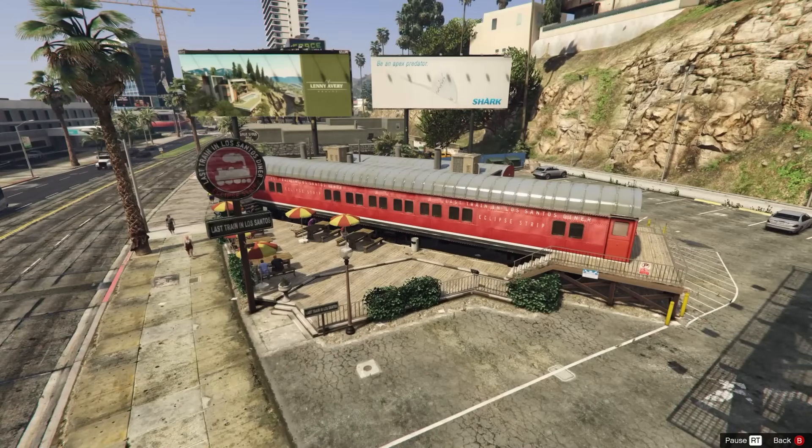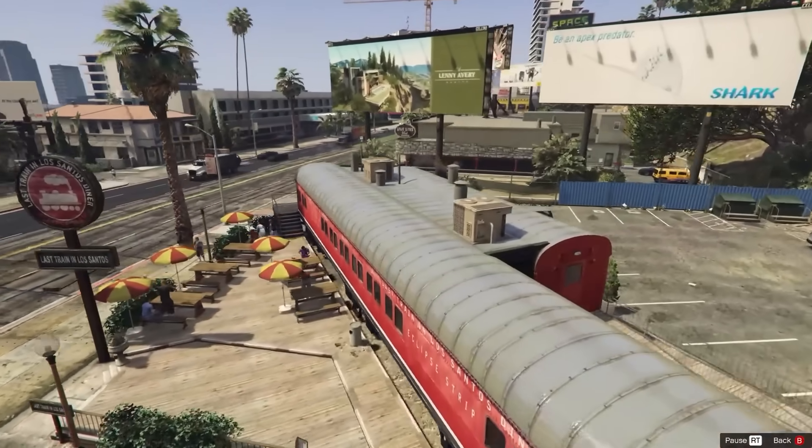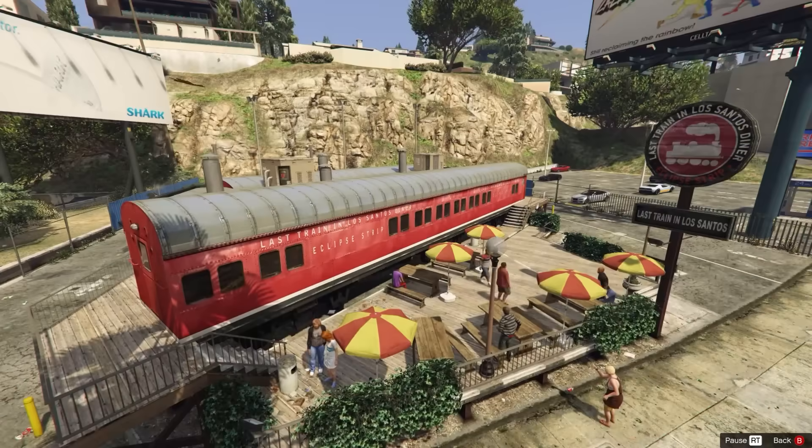However, there is one train that stands out from the rest, and most people never even notice it's there — or if you do, you never notice it was a train car. It's the Last Train in Los Santos Diner, located on Eclipse Boulevard, which is an old vintage passenger train turned diner. Although it doesn't have an interior, it's still pretty cool.